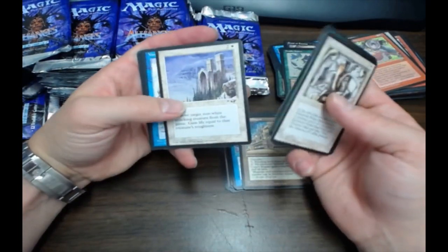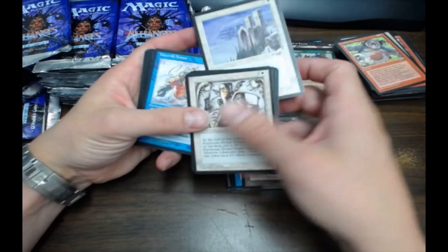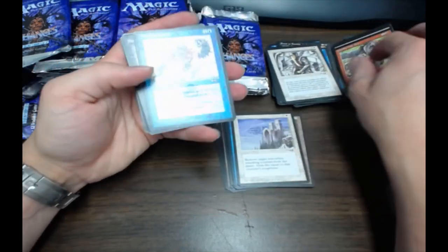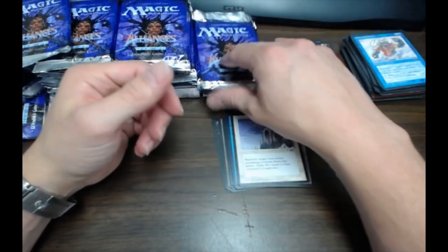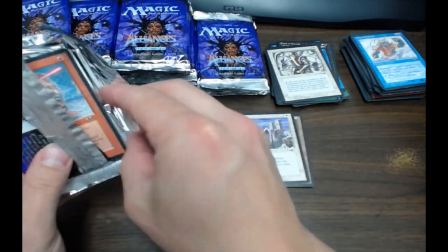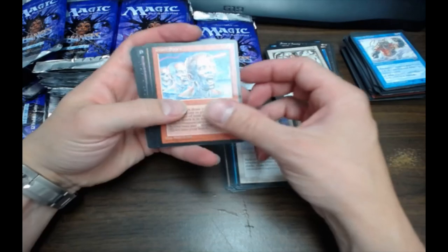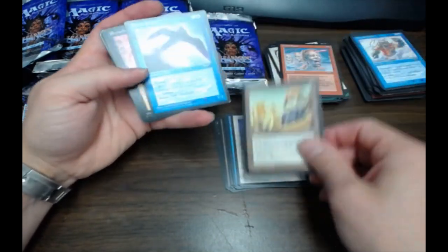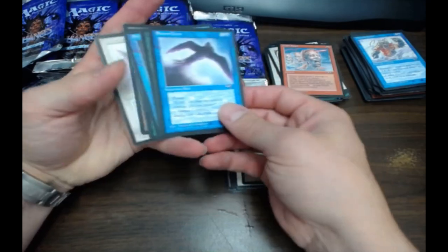It's an Exile — that's actually a decent card. This one's a little off-center, but it's alright. Pretty sure that's an EDH card. Where are all the Forces? Nobody wants Whirling Catapults.